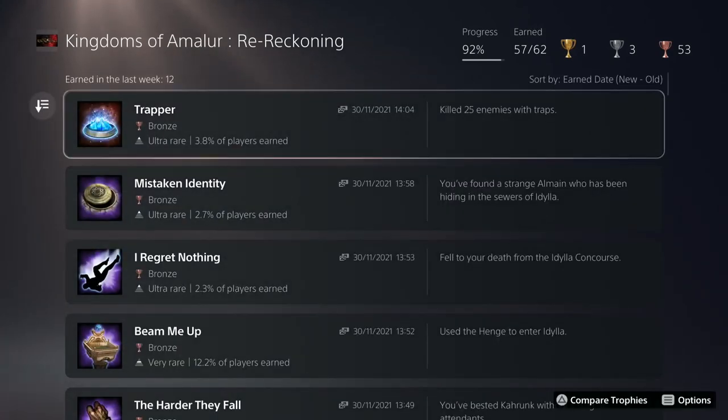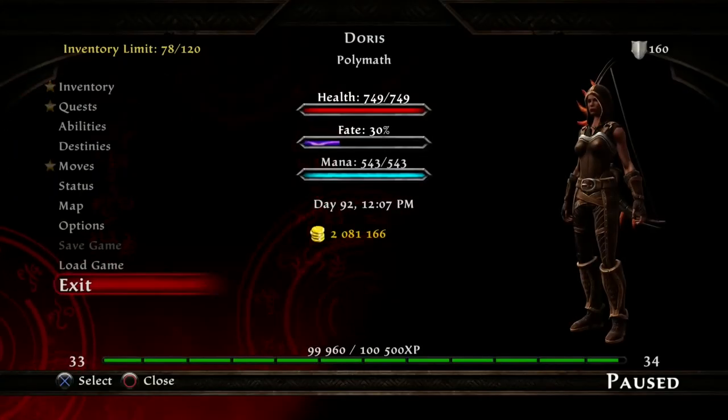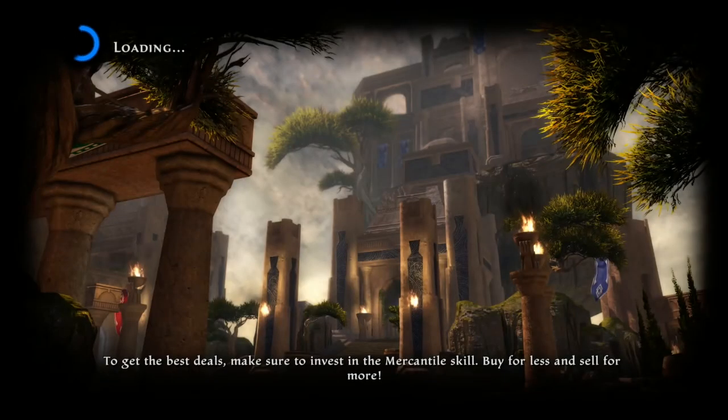Killed 25 enemies with traps — so that's what we should have got then. If you didn't get it, just reload that save game we made guys and try again. This one we just made before we started the trap. I'm going to load this one back now — Living Quarters, the one we made just before we took the quest from Pagus.